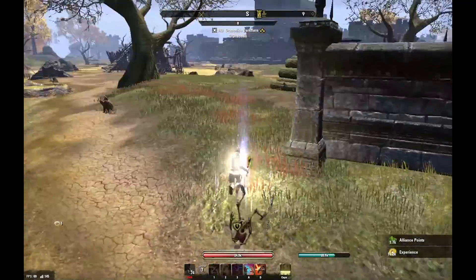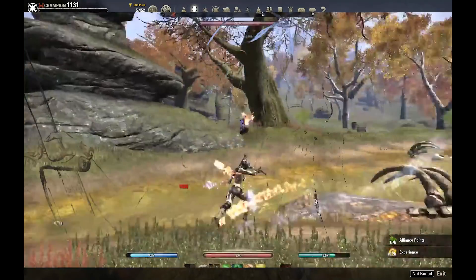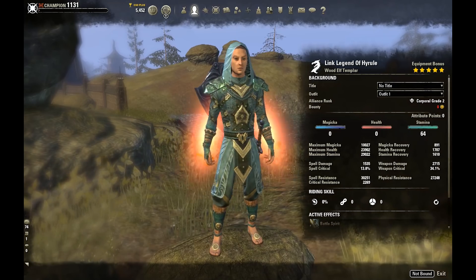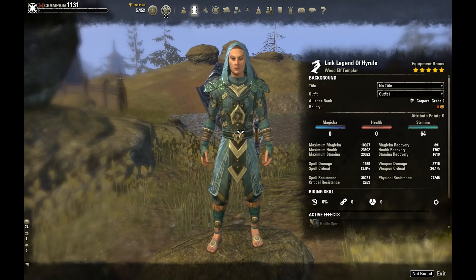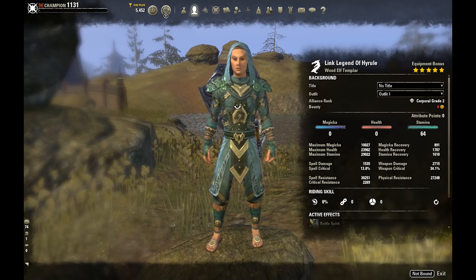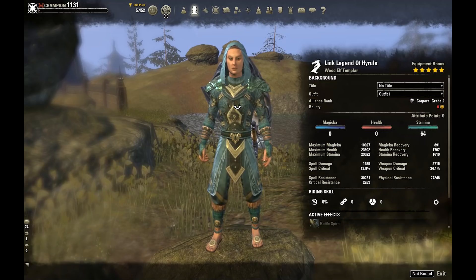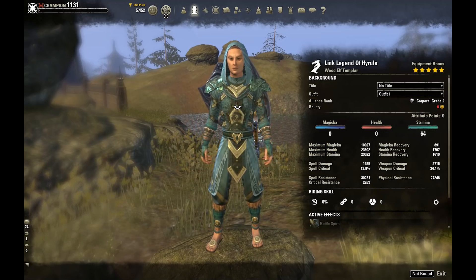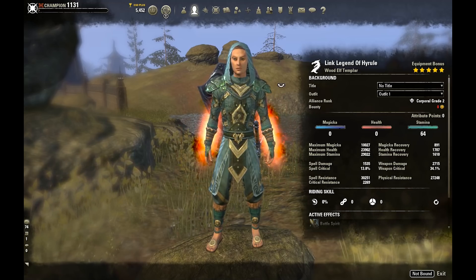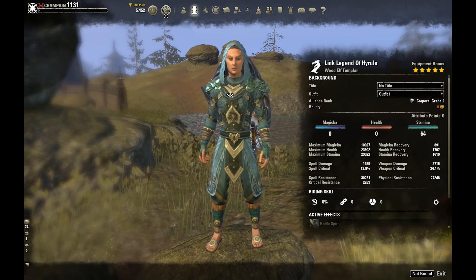If you guys like this video, feel free to hit that like button, and if you're new here, hit that subscribe button. So to begin, we are a Wood Elf on the Templar. Link is closest to Wood Elf — I don't know what other race you could pick outside of Wood Elf. High Elf is kind of close, but Link is very short, so Wood Elf for sure. Wood Elf also fits perfectly with this build — it's the BIS race for this spec, with great synergy with the sets and the Stam Sustain we need. You can go Orc or Redguard, but Wood Elf is the best bet.